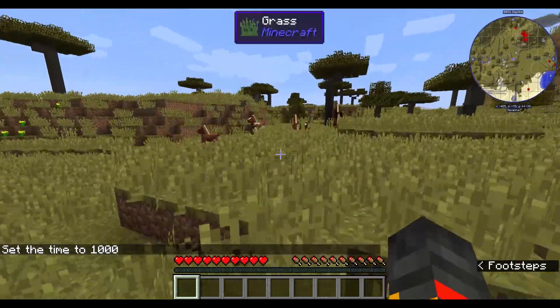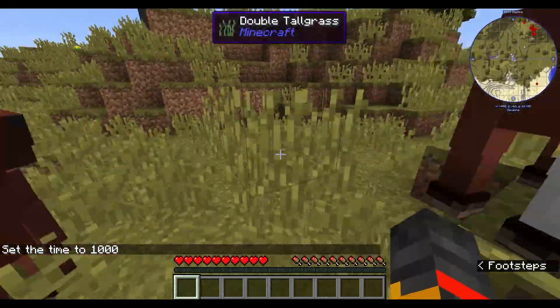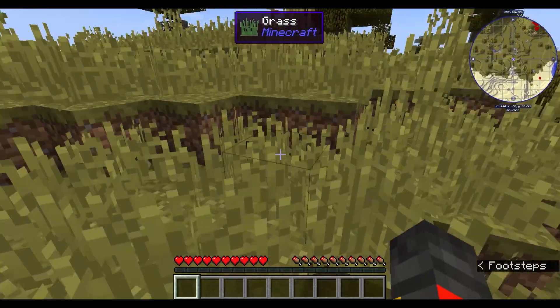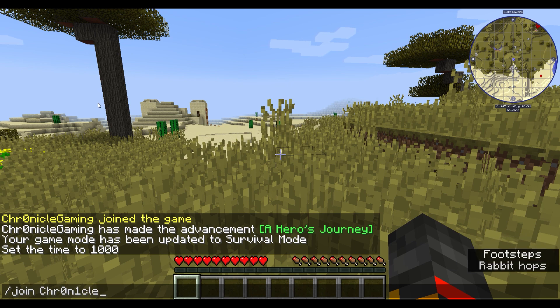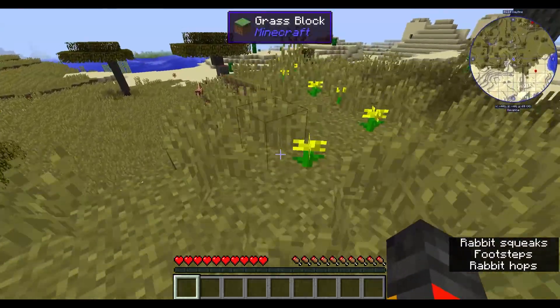There's another way you can join: instead of using the direct server address, if you join the MineHut server directly and it brings you to the MineHut lobby, you do /join and then the server name and it will bring you into this world.